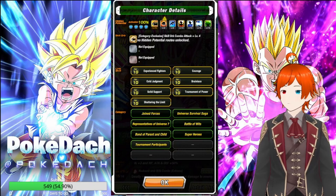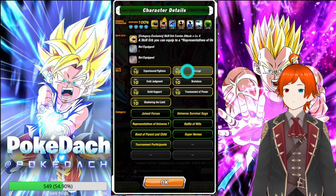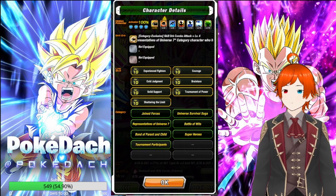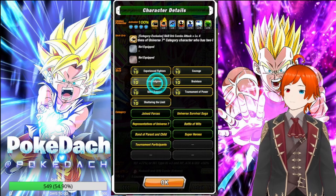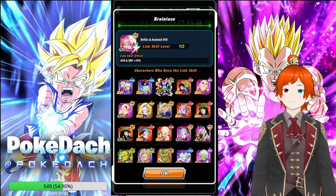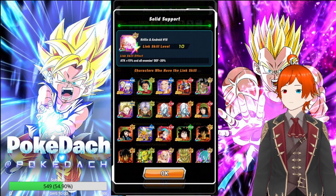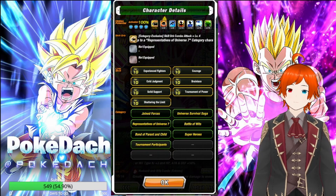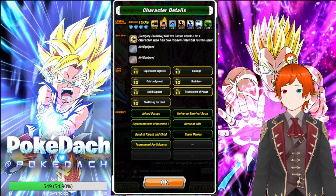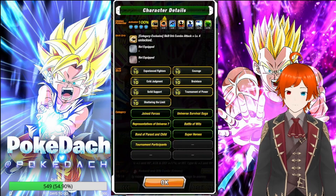Link skills: Experienced Fighters — attack plus 50%. Courage — Ki plus 2 and attack plus 10%. Cold Judgment — defense plus 25%, pretty good. Brainiacs — attack and defense plus 15%. Solid Support — attack plus 50% and all enemies' defense minus 20%. Tournament of Power — Ki plus 3 and attack and defense plus 7%. Sharing the Limit — Ki plus 2 and attack and defense plus 5%.